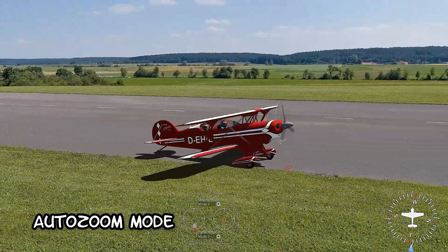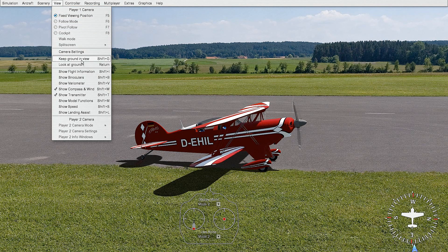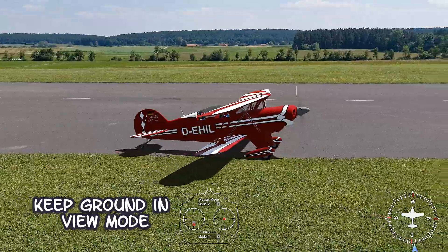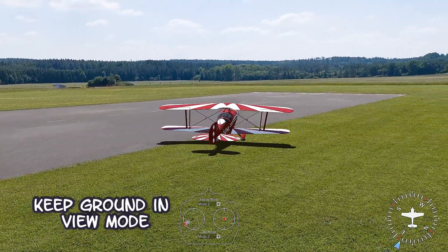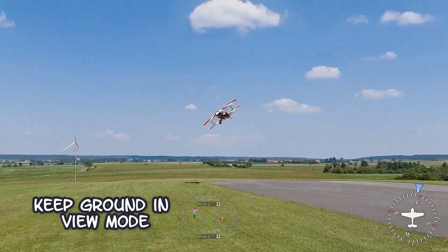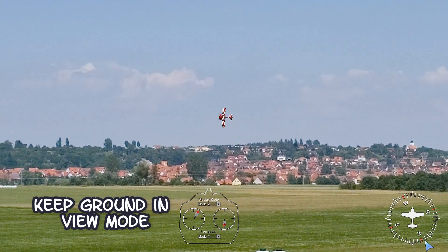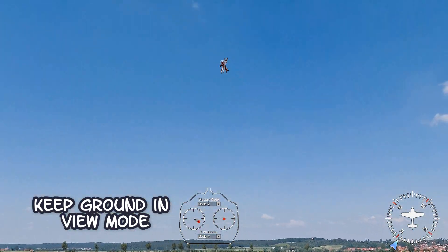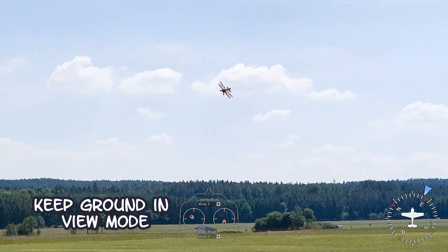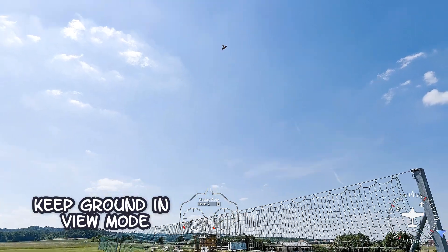I can turn that all on or off at any time. Now I'm going to go ahead and change this to keep the ground in view, and we're going to take off again and try it so you can see the difference. When I get some altitude, the plane gets quite small. And on the simulator, that's a big difference. Of course, I'm flying on a 55-inch screen and I can see it better, but it does get pretty small in order to keep the ground in view, especially if you're flying on a smaller computer screen.